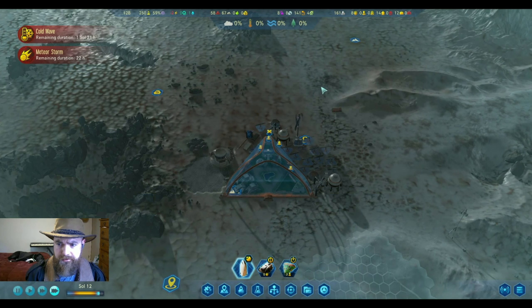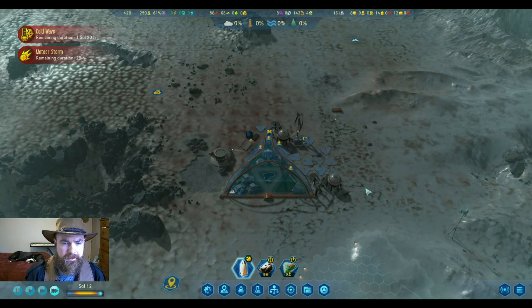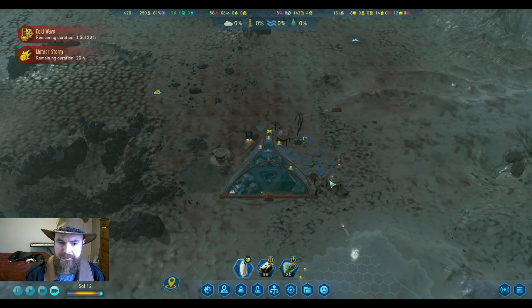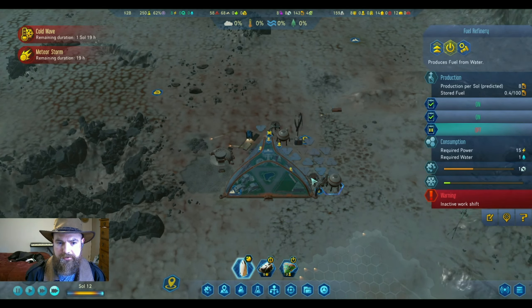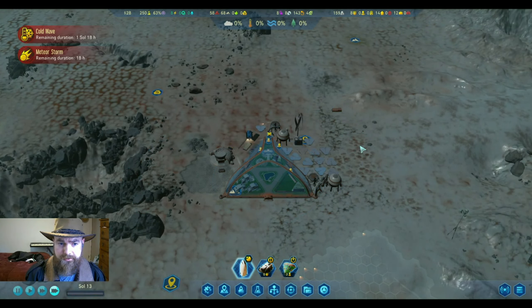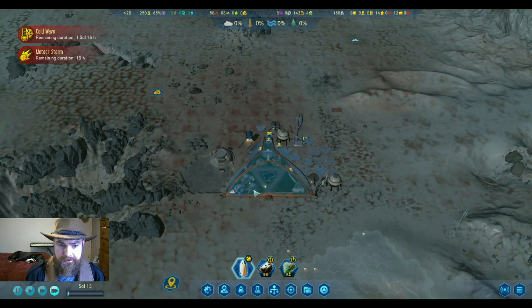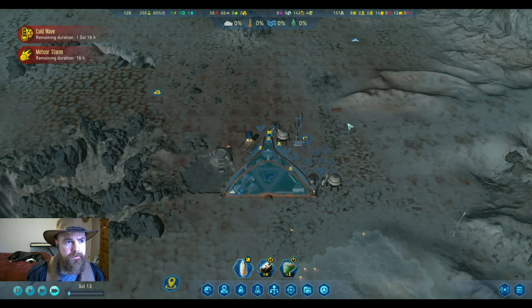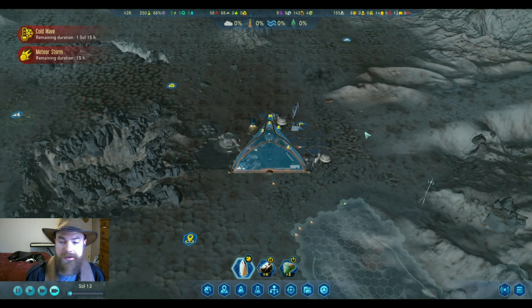We do want to make sure we have a moxie down before we land. We have kind of two souls so we'll put that off for a little bit. When this cold wave does end we'll turn both the fuel refineries off and place a water tower. We want to make sure we store up plenty of water before we hit the dust storm, because that's going to decide whether or not we can survive it with our colonists and colony. If anyone has tried this map let me know in the comments.